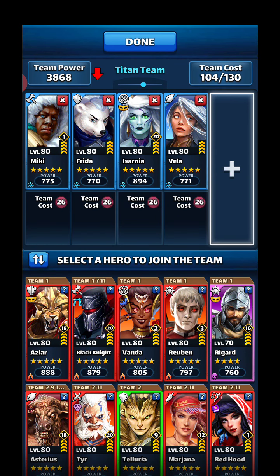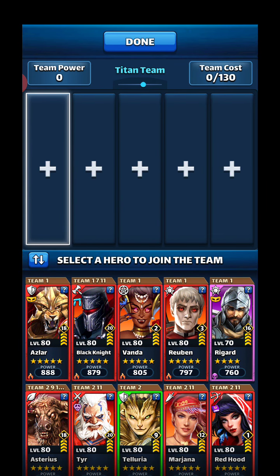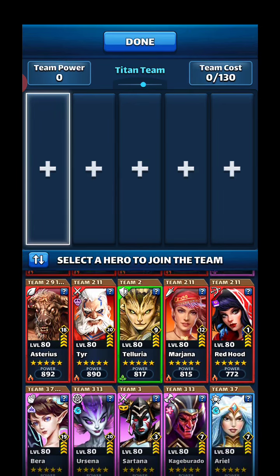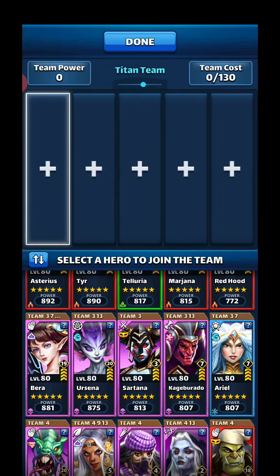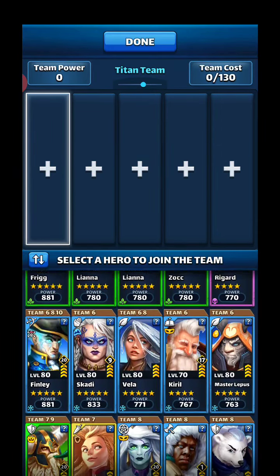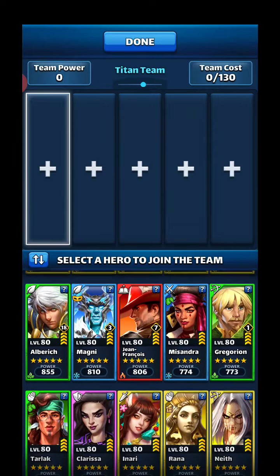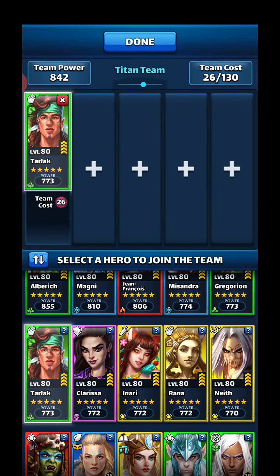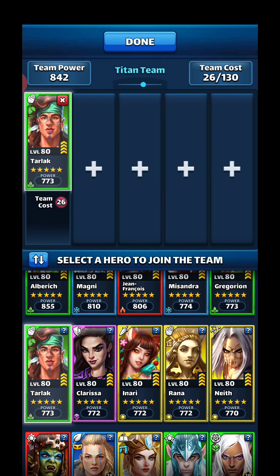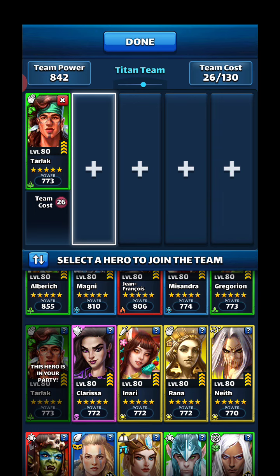We're going to take out these folks here. I'm one of the rare ones that doesn't even have Evelyn — she was a hero of the month. I've been pretty lucky with hero of the months but Evelyn is one that I do not have. So I always start out with our extra guy that gives the bonus 100 percent, which is either Tarlak or Mickey. In this case I'll use Tarlak since it is strong color.